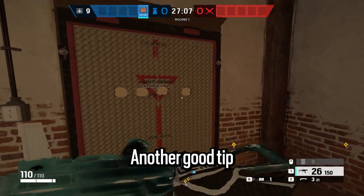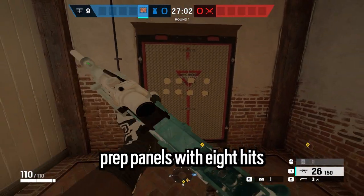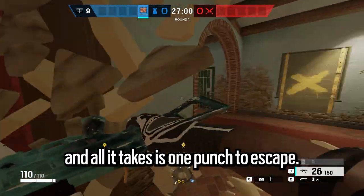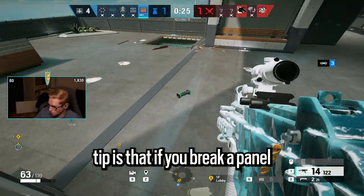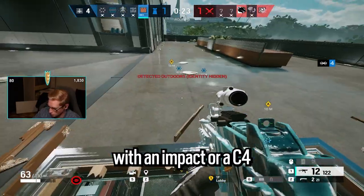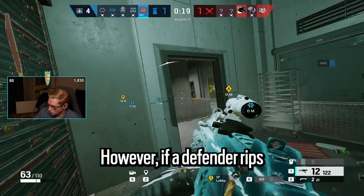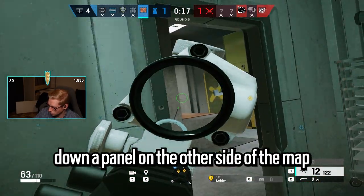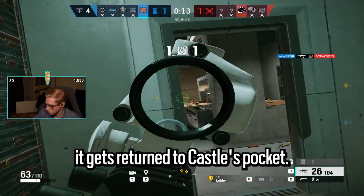Another good tip is that the panels break with 9 hits, so you're able to quickly prep panels with 8 hits and all it takes is one punch to escape. Also, if you break a panel with an impact or a C4, that does not get returned to Castle. However, if a defender rips down a panel anywhere on the map, it gets returned to Castle's pocket.